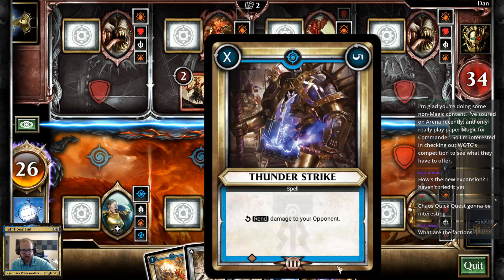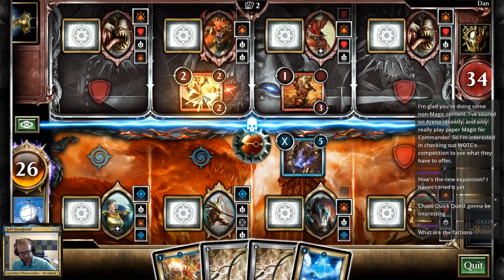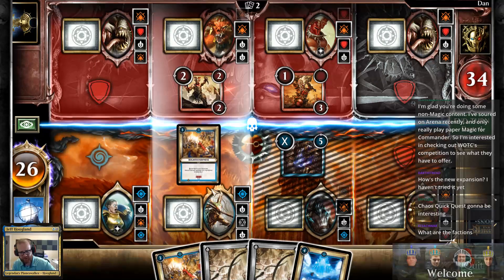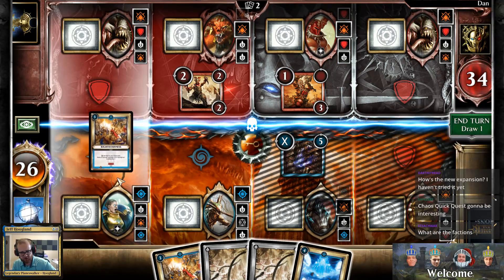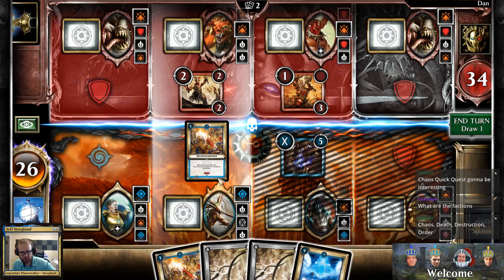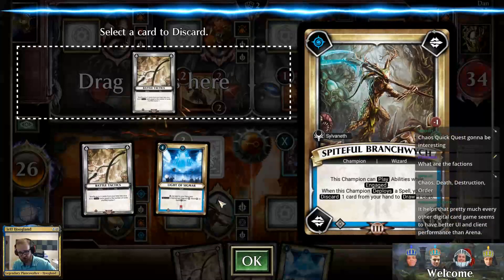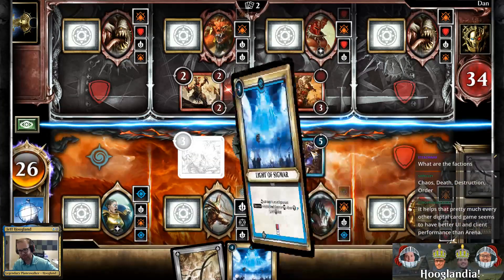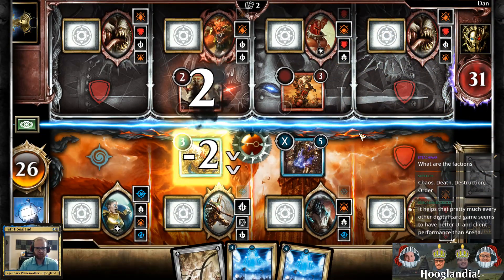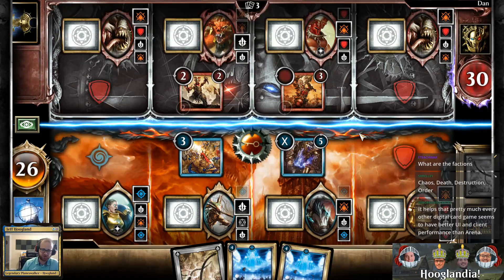I want to lead on the Thunderstrike on this guy since I have it, because it completes his first two quests. This card deals two damage. I think I'm actually going to play Righteousness — when this guy deploys a spell, I get to rummage: discard a card and draw a new one. So I'm going to get rid of this extra Battle Tactics. The client performance on this game is definitely much better than Arena because the client runs on mobile, meaning it needs to be resource-efficient.